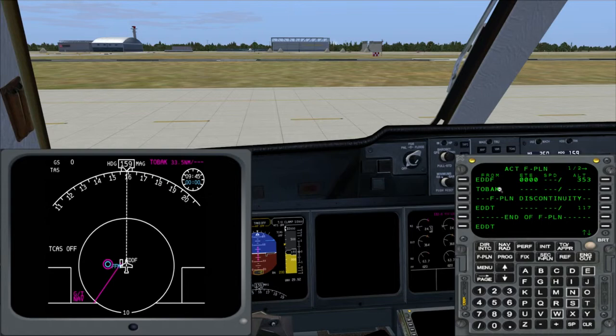I will have the route in the YouTube comment section below so you can follow along. The first waypoint is Tobak, which is actually the exit point. From there we will fly an airway to Galmar, and then direct to Barthel, which is the STAR entry. So it's quite short.